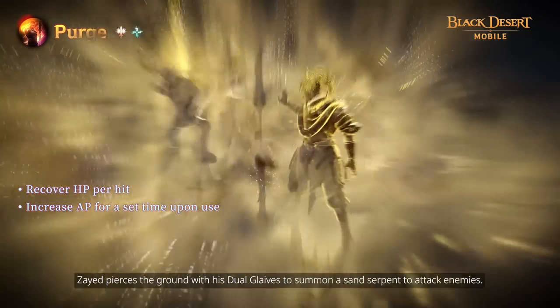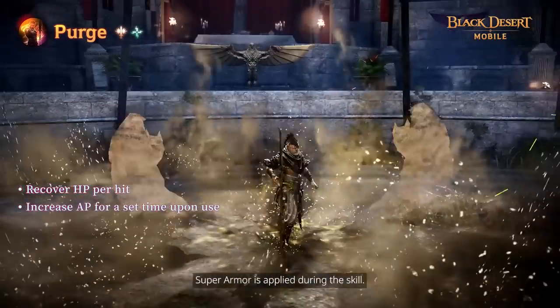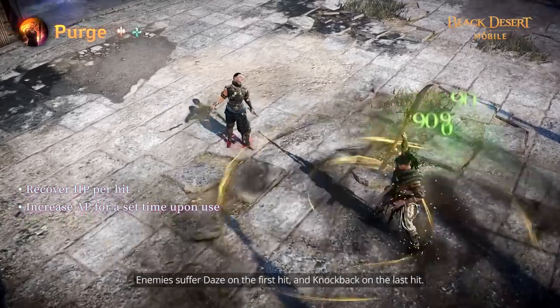Zade pierces the ground with his Dual Glaives to summon a Sand Serpent to attack enemies. Super Armor is applied during this skill. Enemies suffer daze on the first hit and knockback on the last hit.